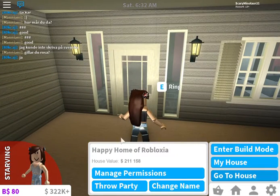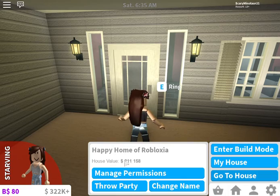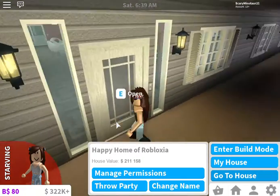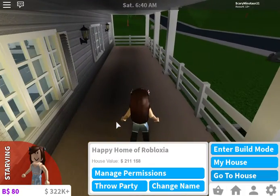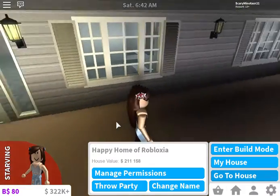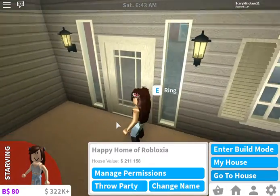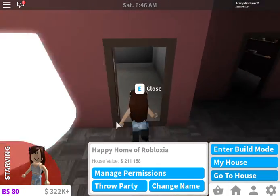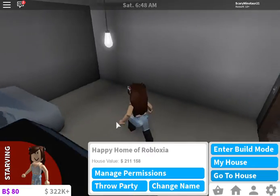So here's the house value: 211,158. You have some outdoor lights, and I was going to put some chairs down the front here — I might do that soon. When you go in it's a little bit dark. If I have a garage I might add some stuff at the back.